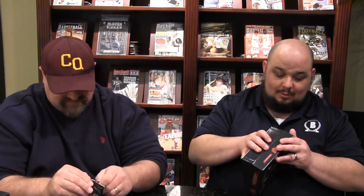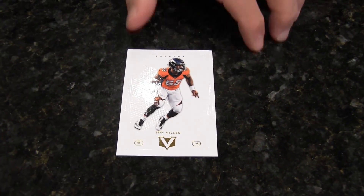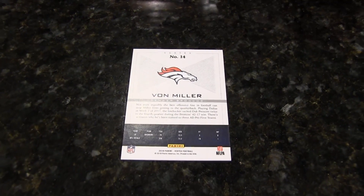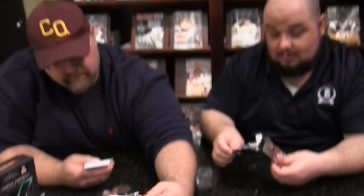All right, here we go. See what we got. They're heavy. I'm going to show a base card here of Mr. Von Miller — Strip Sack Miller. Show the back there. I like the white, it pops. I like that a lot. Very cool.